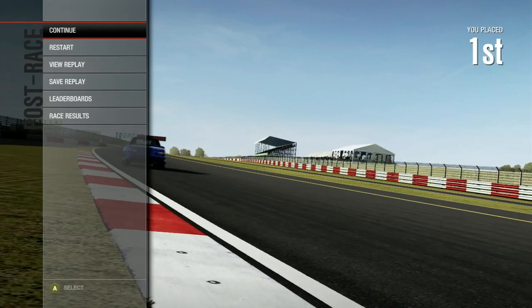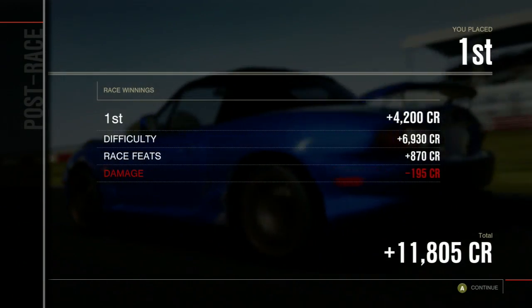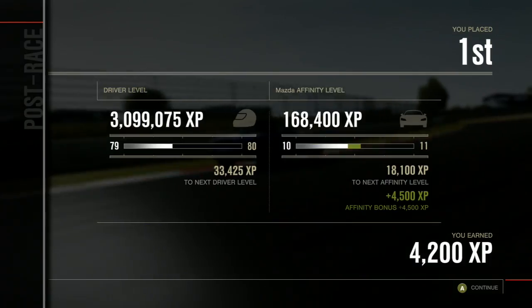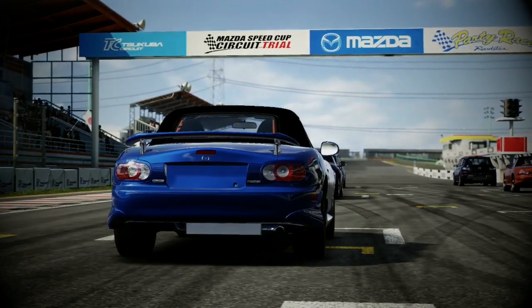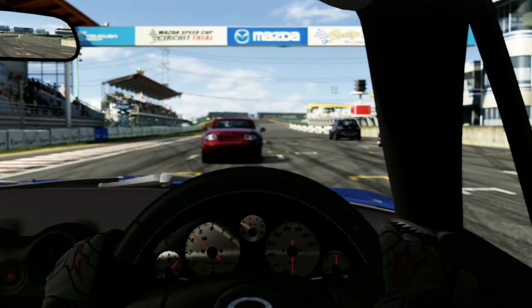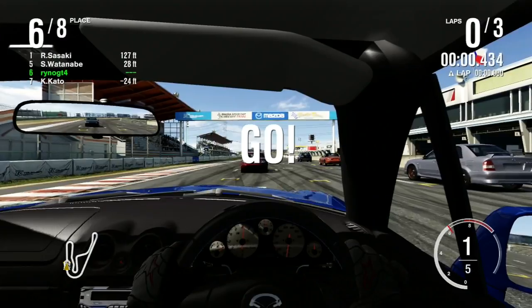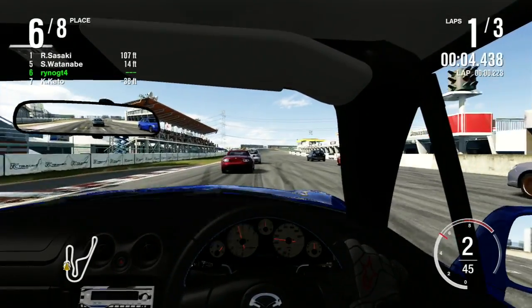That was a pretty nice first race. Sato taking fourth — I thought he got onto the podium, but no. Anyways, it's all ours to race. And to Japan. Time for race number two at Tsukuba. We're doing the full course finally, after all this time of doing the short course, we're finally doing the full course again.